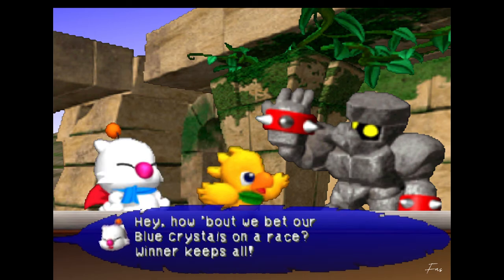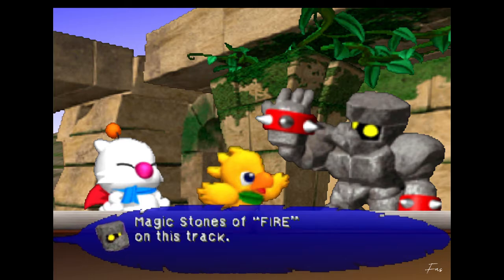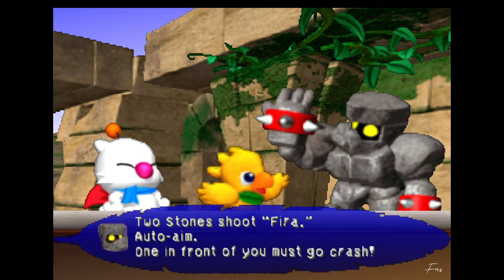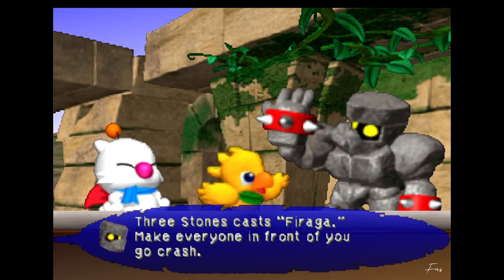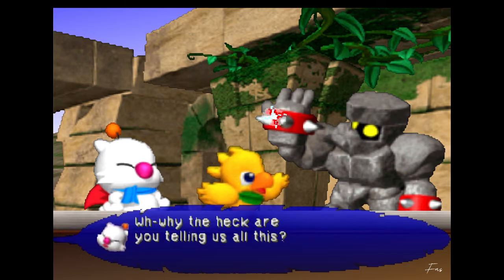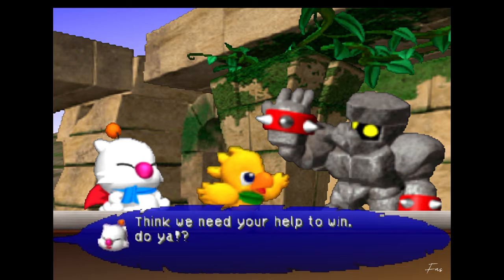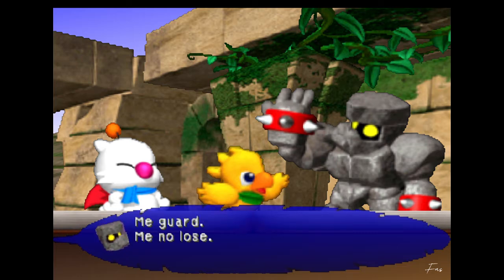'Hey, how about we bet our blue crystals on a race? Win or keep - salt? Okay! Magic stones will fire on this track. One stone shoots Fire - aim one in front of you to make them crash. Two stones shoot Fira - auto-aim, one in front of you must crash. Three stones plus Firaga - make everyone in front of you crash.' 'Why the heck are you telling us all this?' 'Me know how to use, you don't. Me don't want to win like that, unfair.' 'Think we need your help to win, do ya?' 'Me guard, me no lose.'